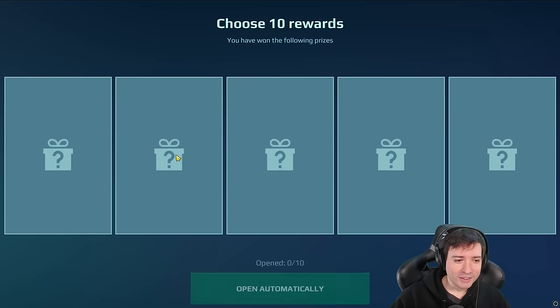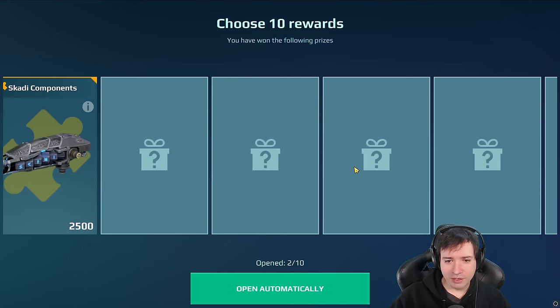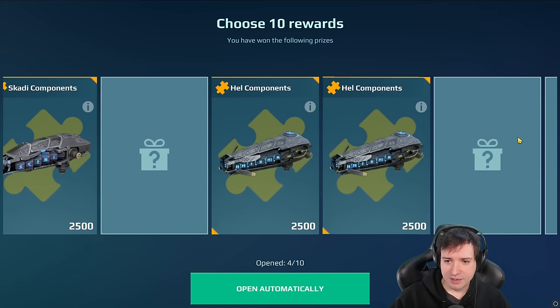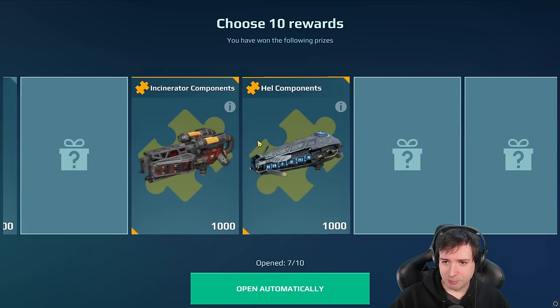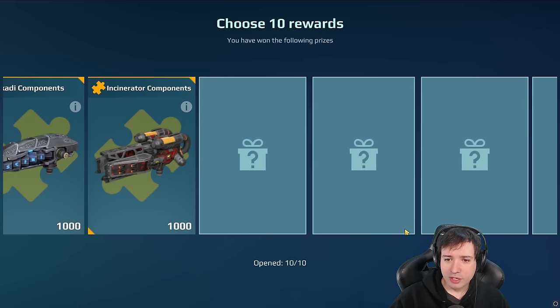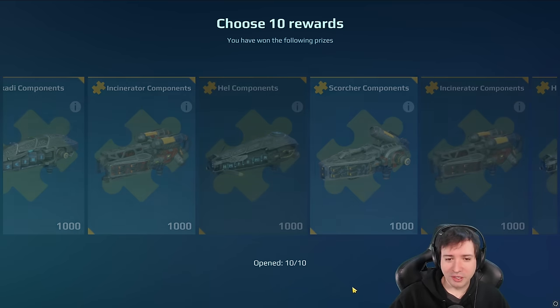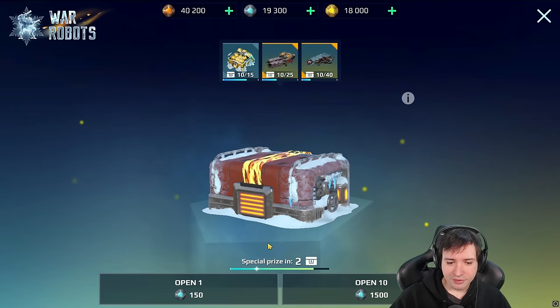Let's see if we get the Harpy again right here — that would be funny as heck. Last time I was really unlucky with the opening. A full incinerator — is that bad? Power cells, well you always need them. But you really want to go for different things if you can. There was no good stuff in this one, just components left and right.